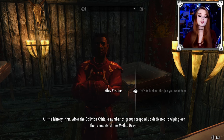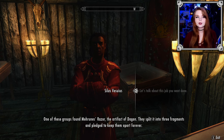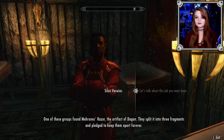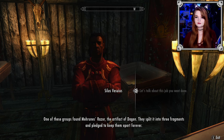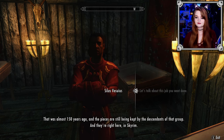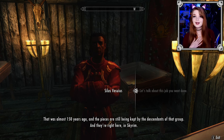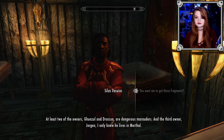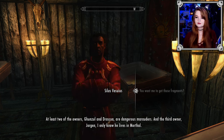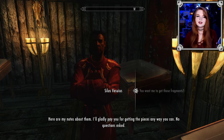'After the Oblivion Crisis, groups dedicated to wiping out the Mythic Dawn remnants found Mehrunes' Razor, the artifact of Dagon. They split it into three fragments and pledged to keep them apart forever. That was almost 150 years ago and the pieces are still kept by descendants of that group, right here in Skyrim.' You want me to get those fragments? At least two owners — Gonzole and Draskua — are dangerous marauders. The third, Jorgen, lives in Morthal.